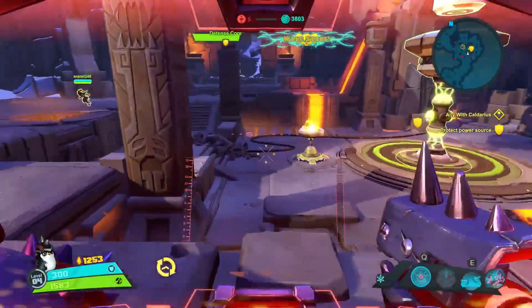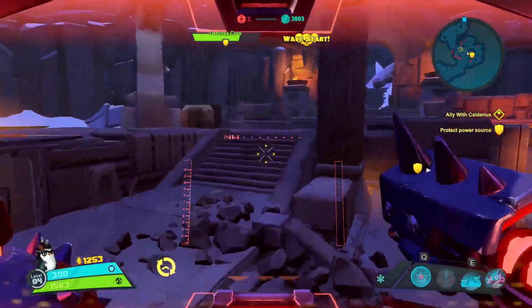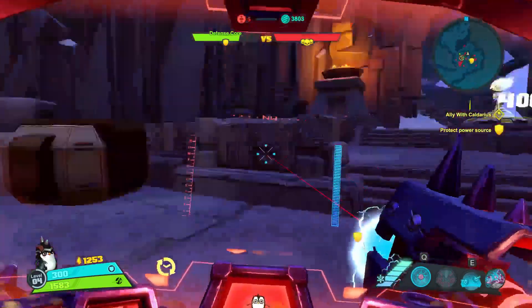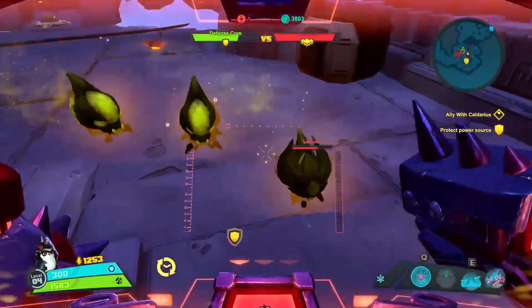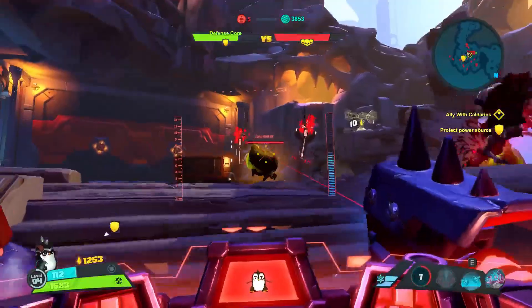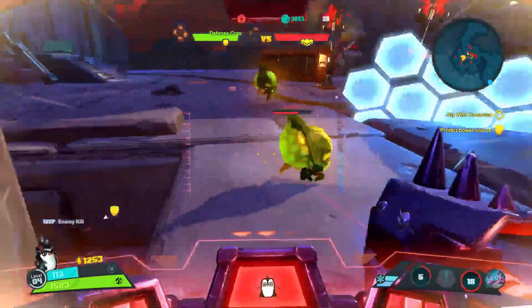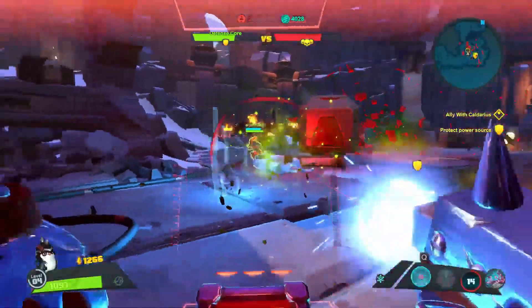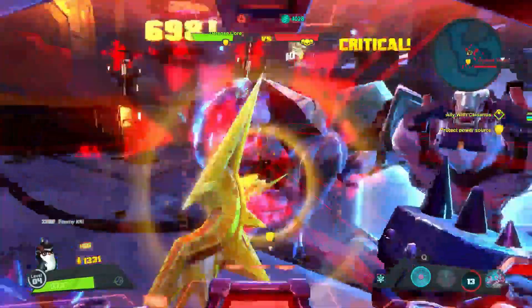For Toby's first skill, we have Arc Mine, which launches a mine at whatever you're aiming at, to your target location. It's going to launch the mine, and when the mine gets there, an orb will appear around it, and any enemy who enters that orb is going to take damage. The orb lasts for eight seconds, as does the mine. At the end of the eight seconds, the mine explodes and will deal damage to any nearby enemies.